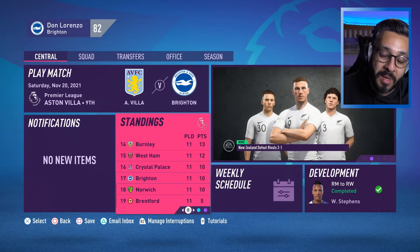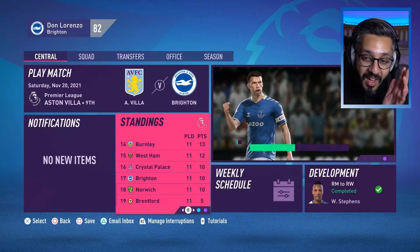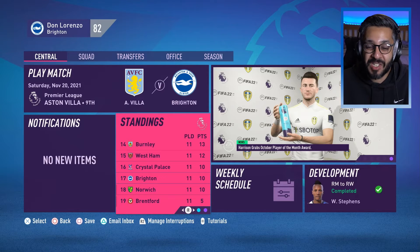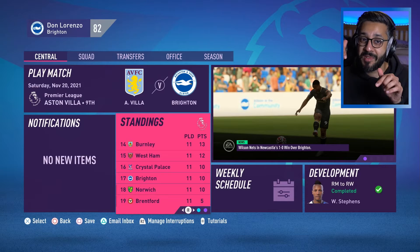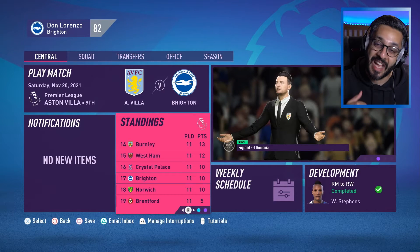Welcome back to another episode of the Brighton Career Mode. Last time out we had some interesting results — we played some of the Premier League's big boys: Liverpool, Newcastle, and Manchester City, and we came away with three points from those fixtures. This time around we've got much more favourable fixtures, so I'm hoping we can get a couple of wins and get some momentum going. This season has been such a stop-start for us, so hopefully this episode is the one to change it. First game is against Aston Villa.